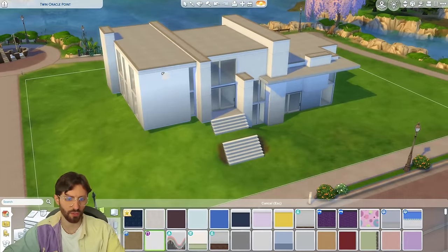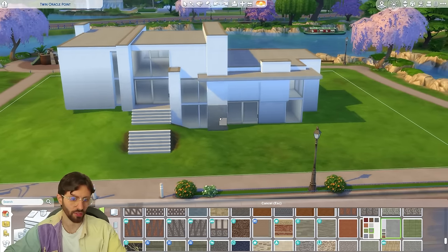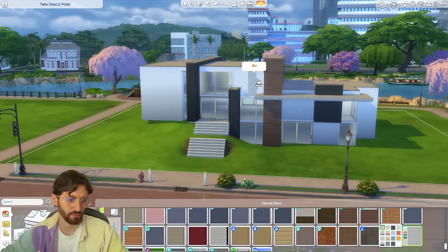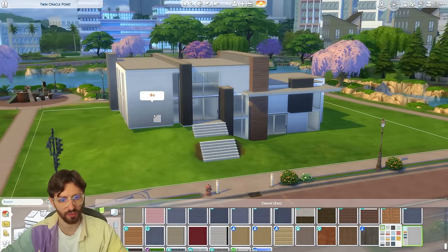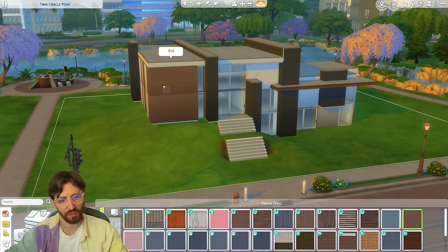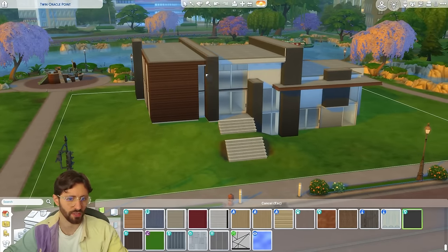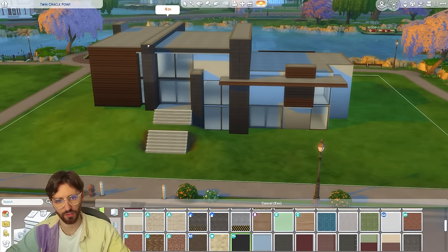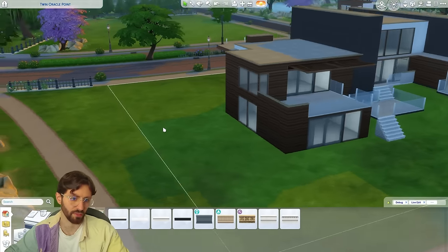For balconies, I think it's good to have a mix of half walls and actual fencing. Let's paint the outside — I want something more neutral. For these parts sticking out, we could do a gray. It needs to be a darker shade because it looks better with more contrast. Actually, I'll go with this off-white or light gray. This wallpaper is also from Eco Lifestyle. Let's keep it simpler on this side as well.